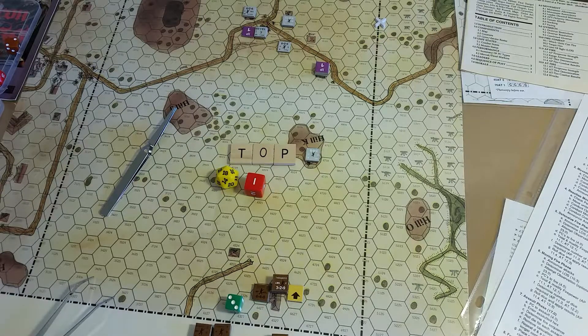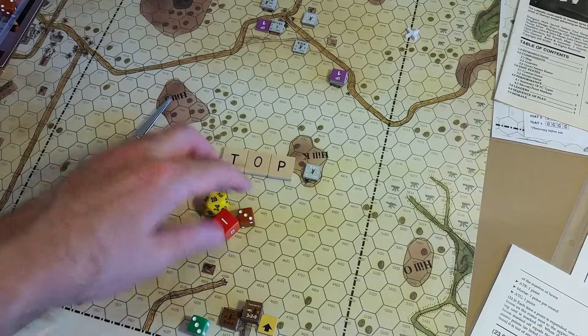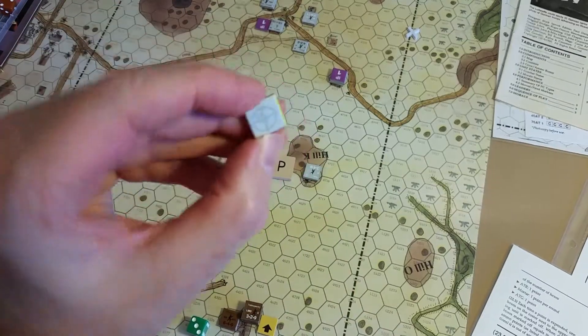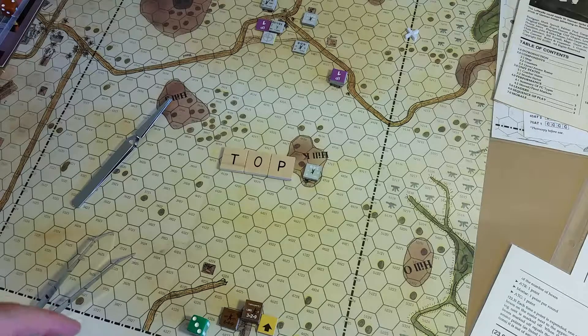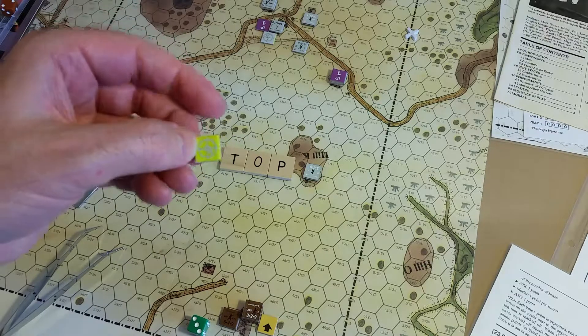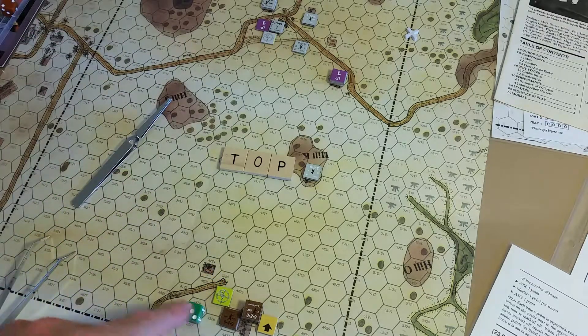They roll a four, minus one is three, which is easily five or less, so they do observe. Now I'm going to take my ATS counter and use the site graphic there for observation. I'll mark it with an A and orient it the same way — A to A. They are now observed.